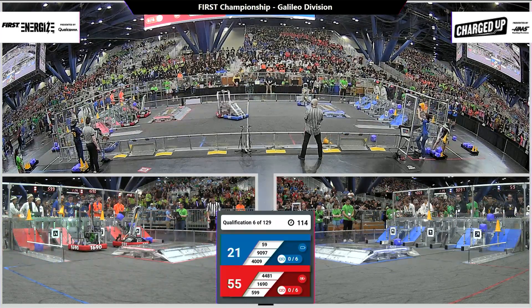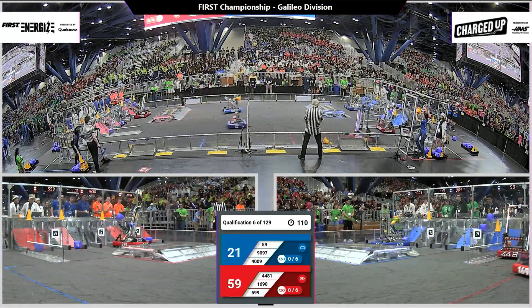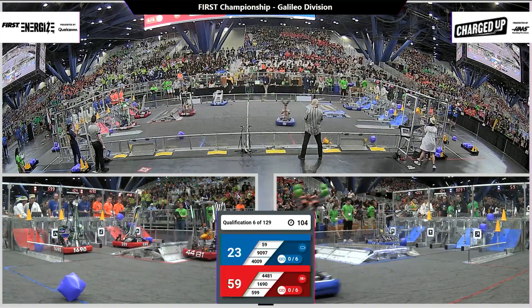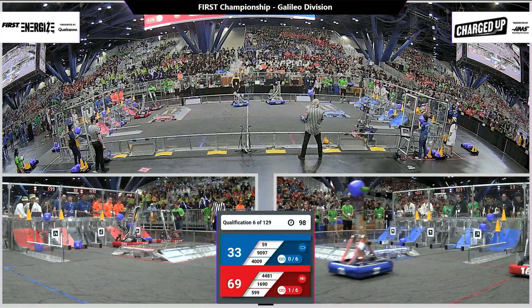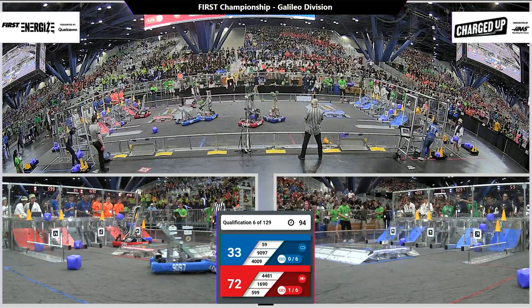599 for the Red Lions, RoboDocs — they are stationary in front of their grid, right there in front of that sender cooperation portion of their Red Alliance grid. 1690, Orbit from Israel, placing game pieces by getting close and just kind of throwing them up into the node.